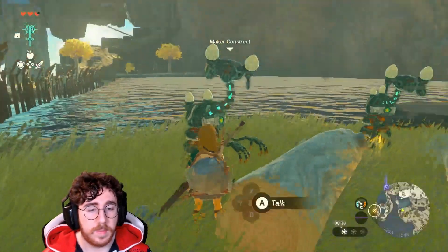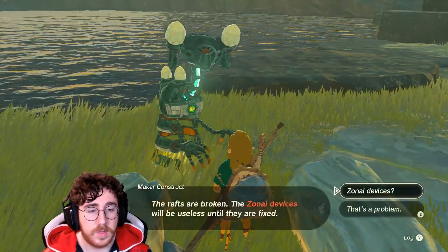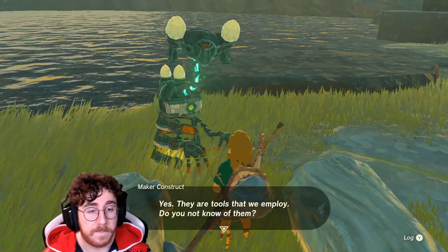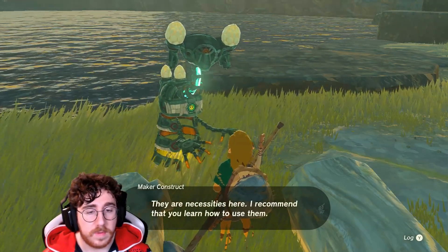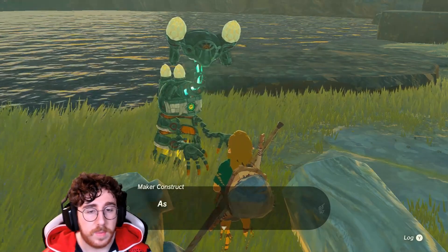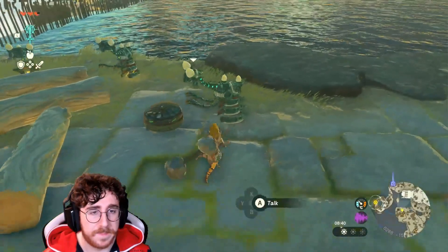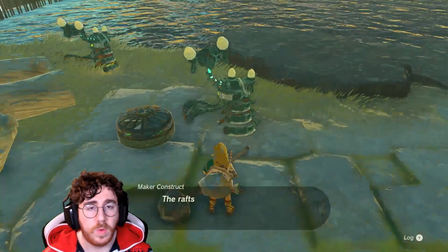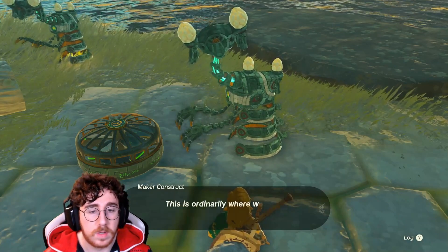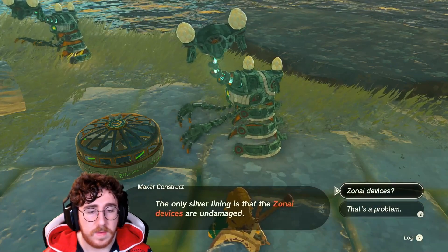There are two server gameplay necessities here. I recommend you learn how to use them. Those are the Zona devices — those fans. The rafts crossing the other side are broken, transportation is on hold. The only silver lining is that the Zona devices are undamaged.